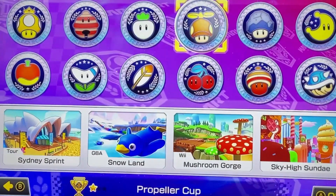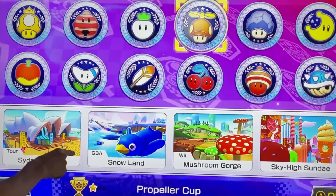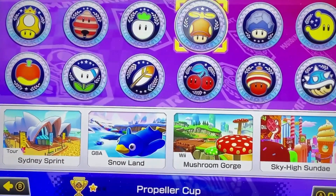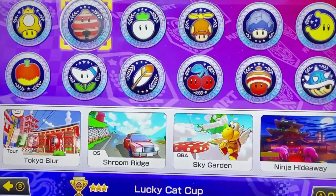For the Propeller Cup, we have Tour Sydney Sprint, Double Dash Snowland, Wii Mushroom Gorge, and a new one, Sky-High Sundae. By the way, I didn't mention this earlier, but the previous cup is the Turnip Cup, and this one is the Mushroom Cup — also known as the Rolling Cup.